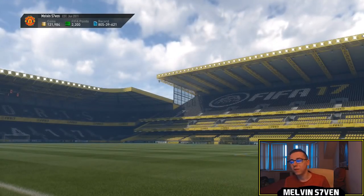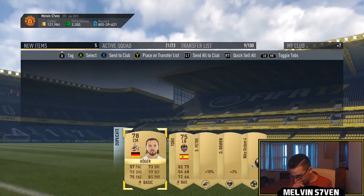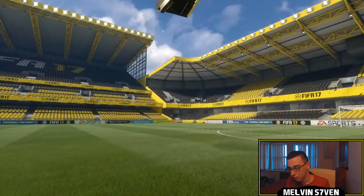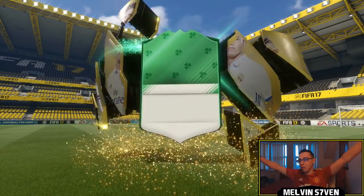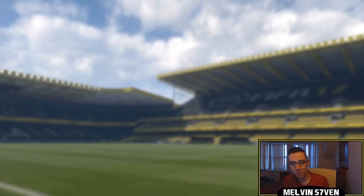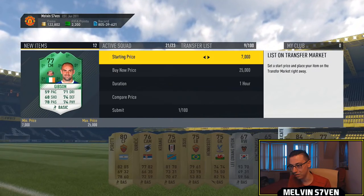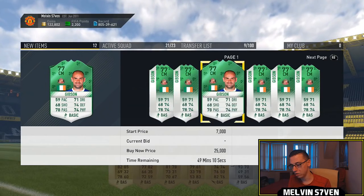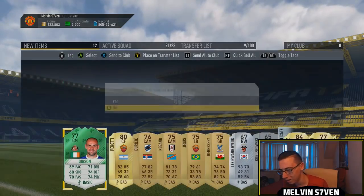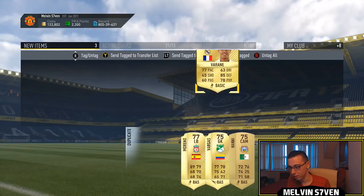We get an Irish player - get in! Centre mid, Sunderland. Never been so happy to pack Gibson in my life. That flair looks really, really nice. We get Varane in there as well. They're not actually as expensive as I thought because they're so common. We've got an Irish player - good, good. We'll send Varane to the transfer list. And we're guaranteed to get another one in this one as well - this can be Bronze, Silver and Gold. Back-to-back Irish players as we get another Sunderland one!